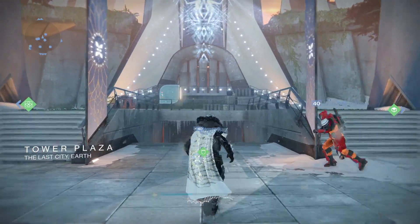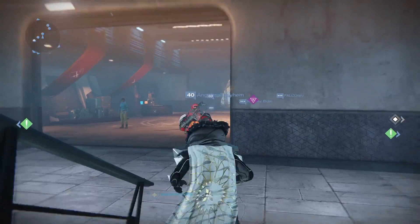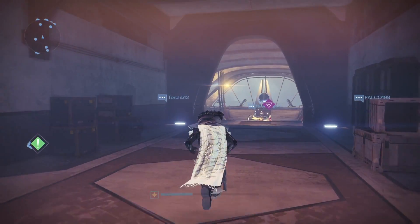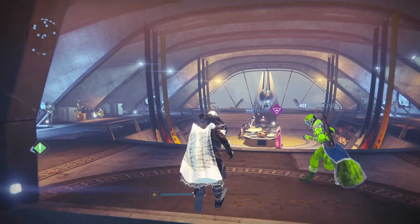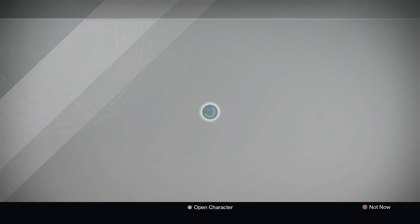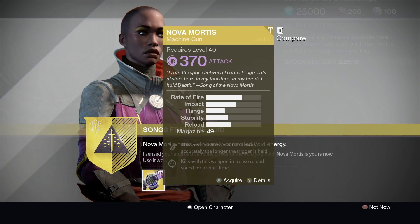The Schematic is for the Novomortis. You're going to take it to Ikora Ray and just follow the directions on the quest. Basically you have to get some Void Kills and then you have to complete the Abomination Heist Strike, the new remastered version of the Summoning Pits. Once you're done with that, you're going to take it back to Ikora Ray and she is going to give you the Novomortis.